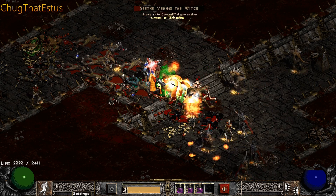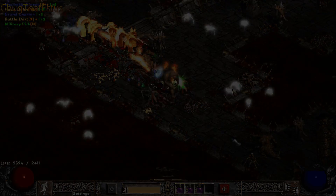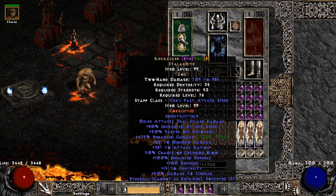It's not a super fast map runner. It's not even an amazing D-Clone killer. But this character can tackle all content in the game — Uber, D-Clone maps. Name it, you can take it.